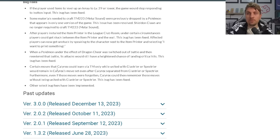Certain moves that Calyrex could learn via TM only while united with Glastrier or Spectrier would remain in Calyrex's move set even after Calyrex separated from Glastrier or Spectrier. Furthermore, even if those moves were forgotten, Calyrex could remember those moves without being united with Glastrier or Spectrier. This bug has now been fixed.